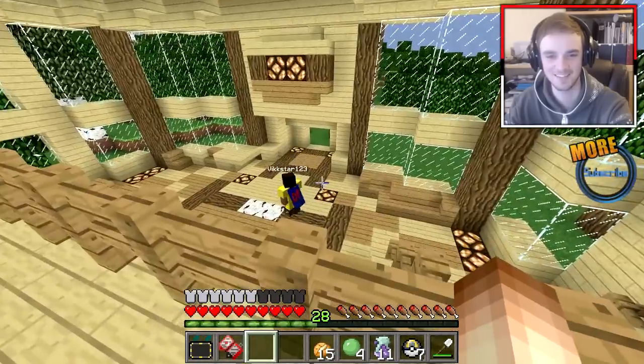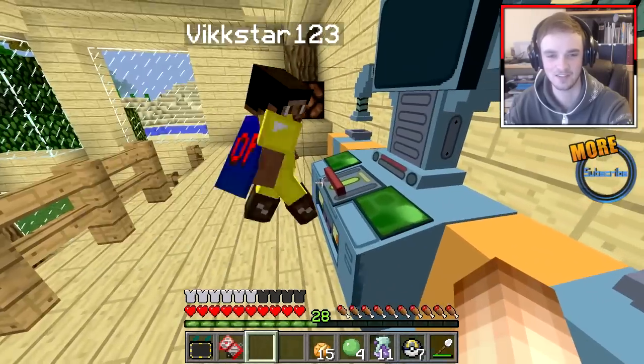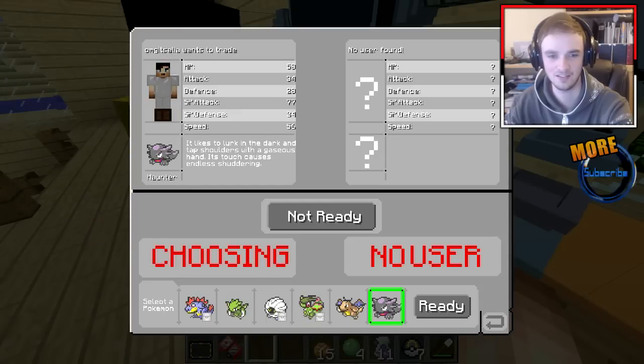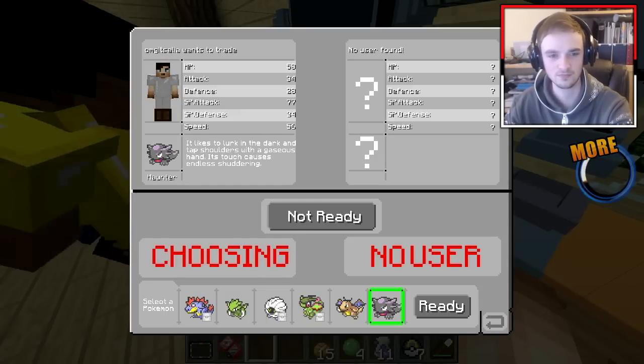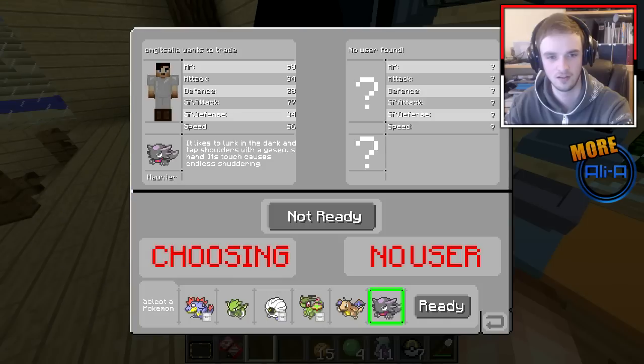I'm off — no, come back mate, come back. Let's trade him back. Okay you go back to your side. I'm going to put my Haunter back in — or technically you're a Haunter now. You can put the Alakazam in. Wait, how do I use the trade machine? Just right click.